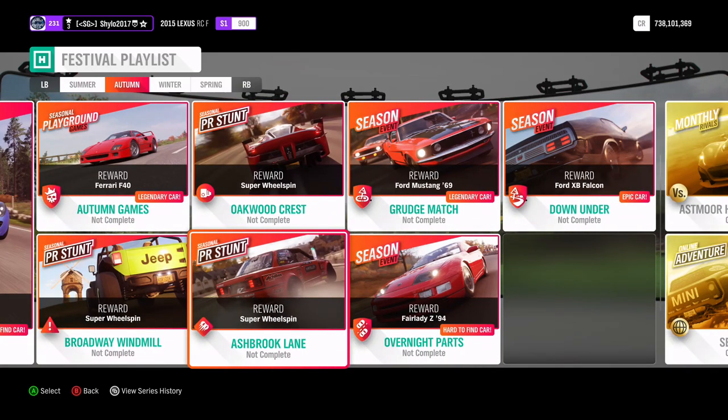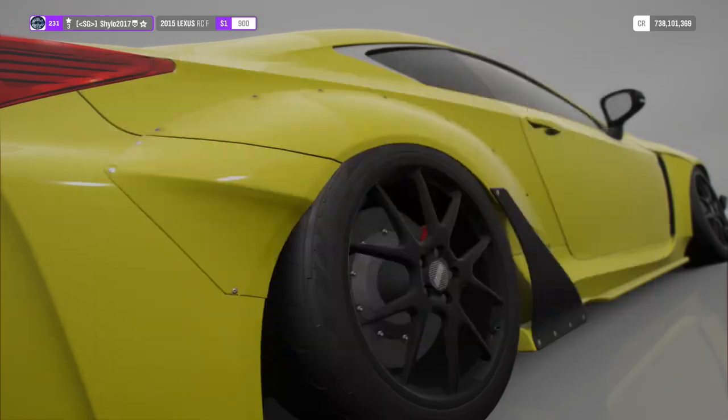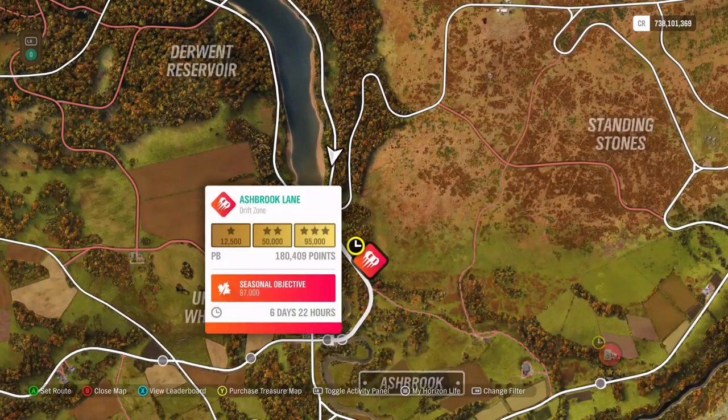We don't have a speed zone this week — we have a drift zone, which is slightly rare. I'll try my best to help you out with that one. I'm not a pro drifter but I consider myself above average — I'm kind of experienced, I have three stars on every drift zone and a couple are top 1000 scores. I was doing a lot of drift adventure yesterday anyway, so right — let's jump into the stunts.